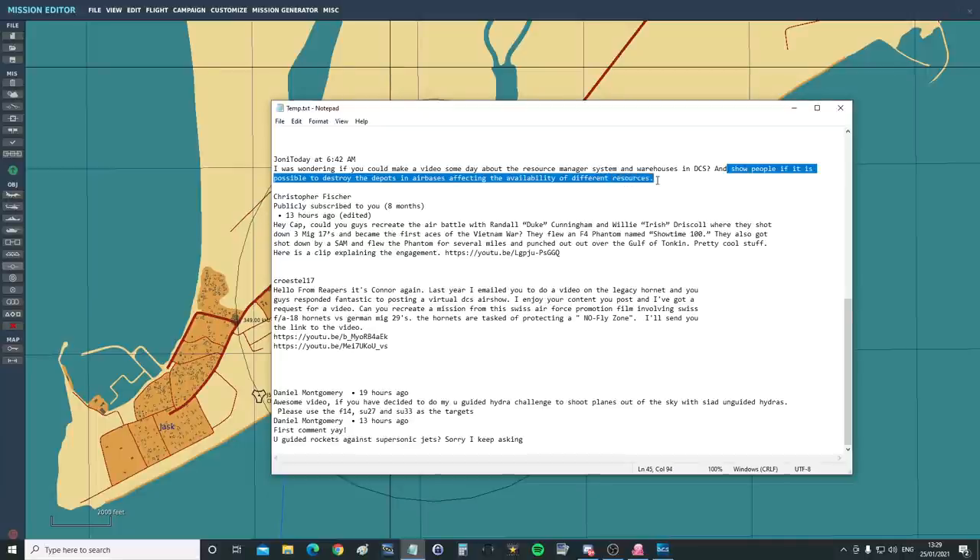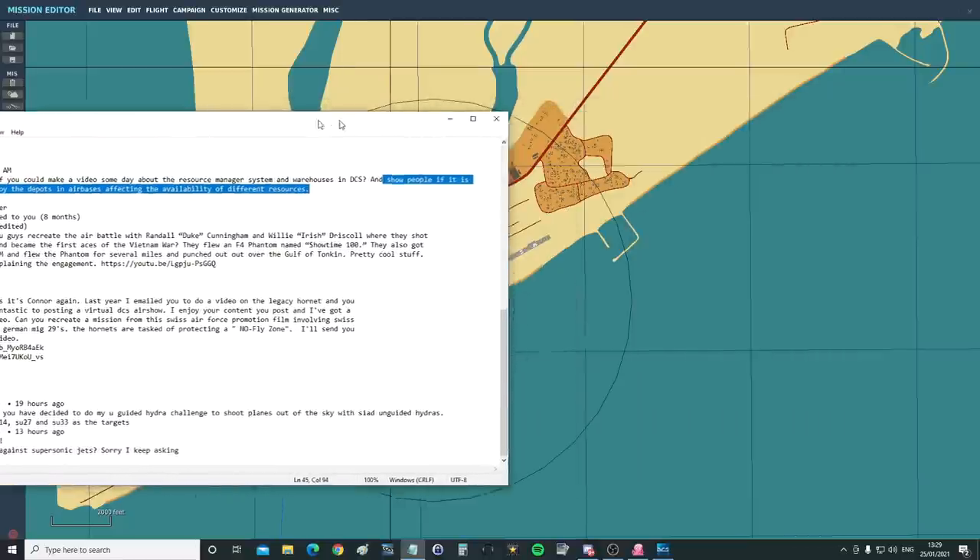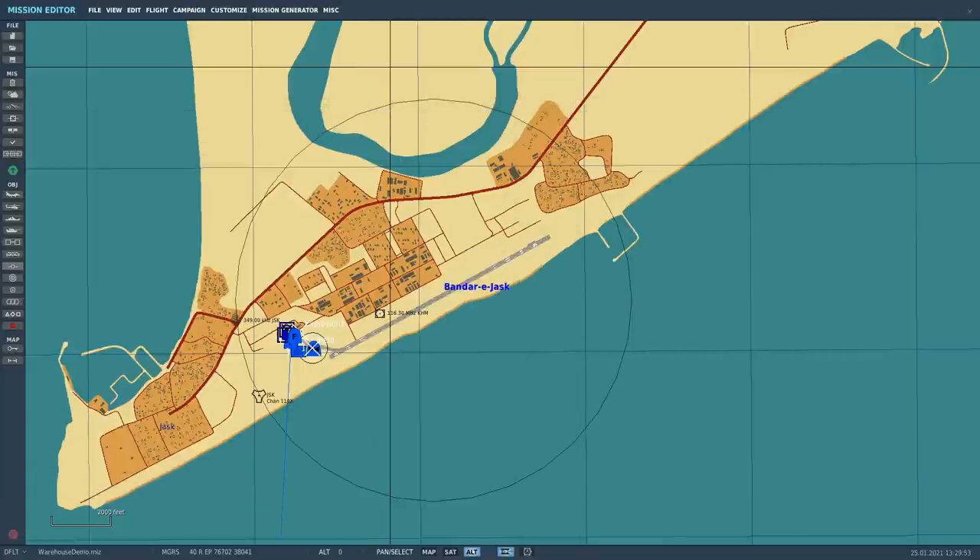Usually with a viewer request I'll go and research the topic, learn how to do it, and then show you in a relatively slick presentation. Not for this one though — it's so far from what I'm interested in that I didn't want to learn it. Instead we're going to go to the source. We have Ironwolf here, and this is the kind of thing Ironwolf lives for. He's very kindly going to assist us. So we'll make this a rough guide for the layman to begin with, and then go into some examples.